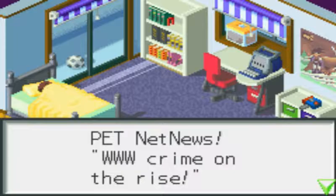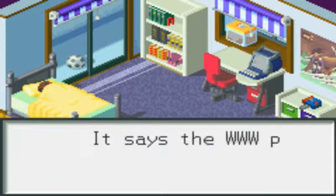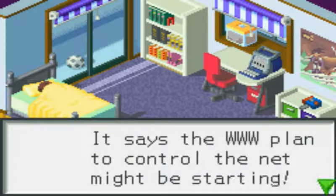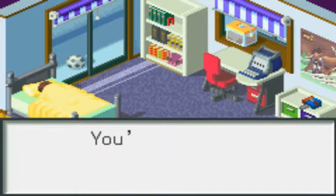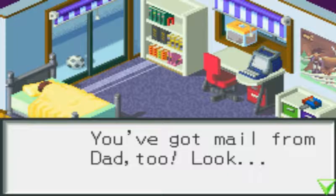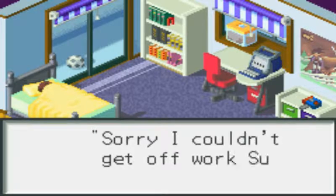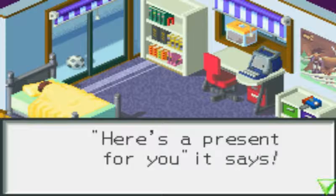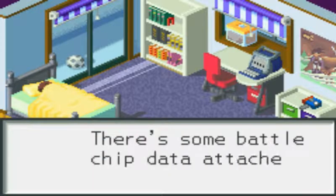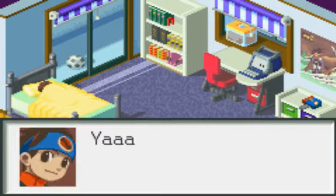Pet net news — WWW crime on the rise. It says the WWW plan to control the net might be starting. You've got mail from dad too. 'Sorry I couldn't get off work Sunday, I'll be home soon. Here's a present for you.' There's some battleship data attached. Wait, what?